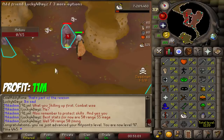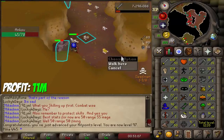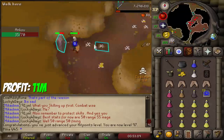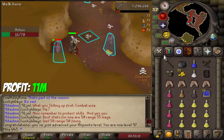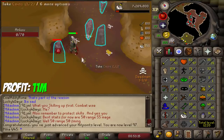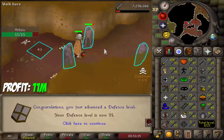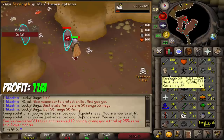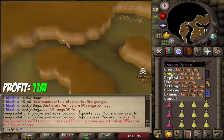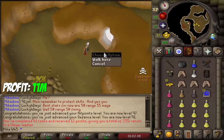We literally just achieved 97 HP, and that is not all — we are also going to be achieving 91 defense, all in literally one minute apart. That's pretty cool. I have about 40 left on the task. We are almost at 96 strength so we are getting that one in a couple of minutes as well. In this simple quick task we made about 45-50k.